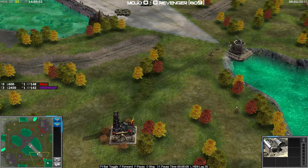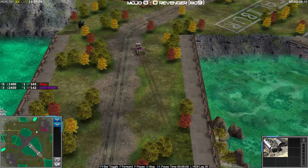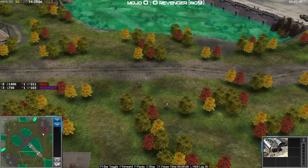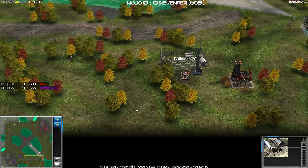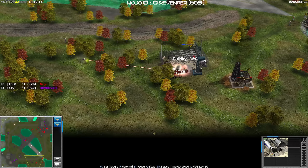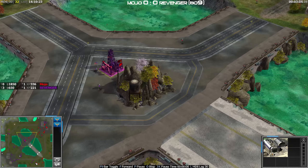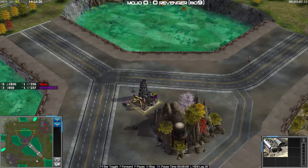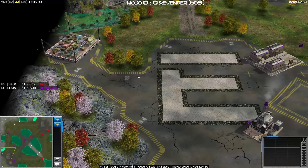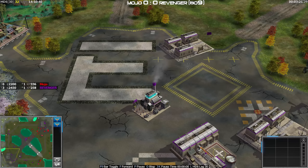Mojo did get a bunch of oils - he's got four oils to support his war machine. Those are for Revenger heading up to the top left; I think this actually looks a little bit winnable there for Revenger. He's claiming back that mid oil, heading over to the bottom right, gets the kill on this dozer. Maybe I'm going to eat my words - maybe this is going to be a Revenger stomping. He's secured the oil and expanded, but he hasn't got his second supply in his main base, which is a bit disappointing.